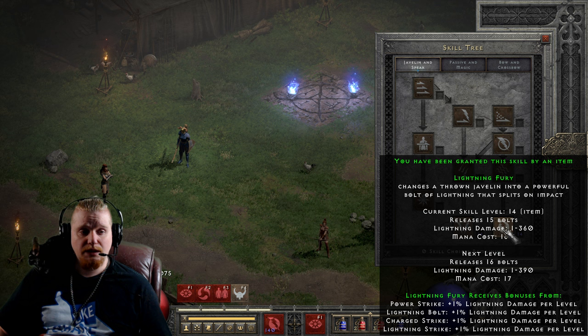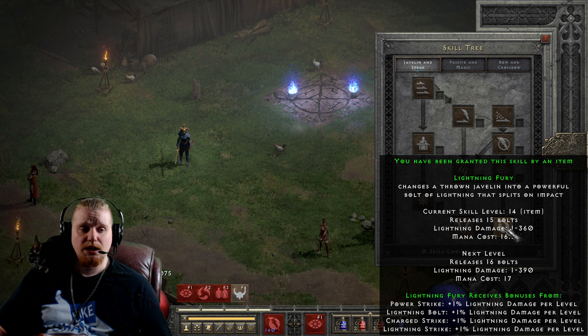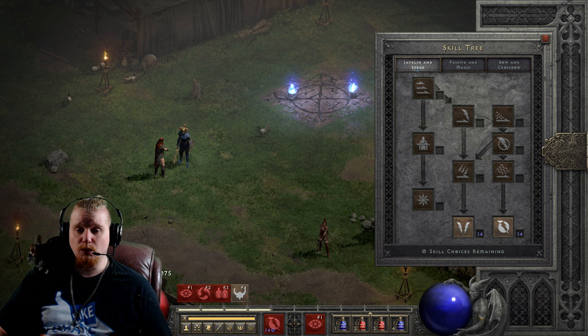This is Lightning Fury. You may be very familiar with Lightning Fury because it is a very strong Amazon ability, and it does a pretty nice amount of damage. However, without Pierce, it's nothing. Pierce is the main reason why Lightning Fury does so much damage, and we can demonstrate this on a calculator. Right now, my Lightning Fury has no synergies. I do not have Power Strike, I do not have Lightning Bolt, and I do not have Charge Strike. So I am getting absolutely no synergy damage added to this ability.